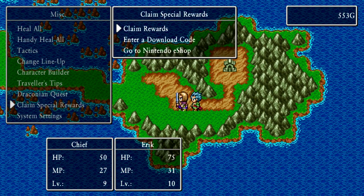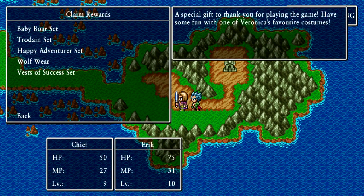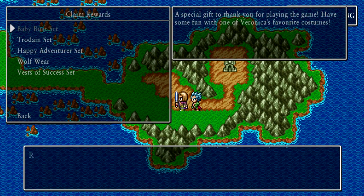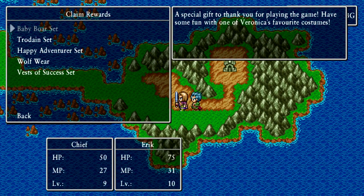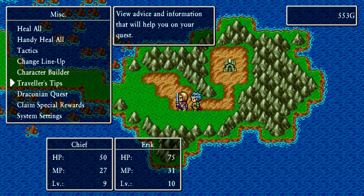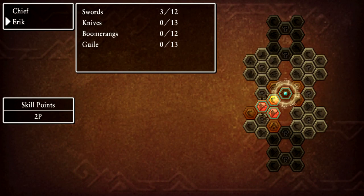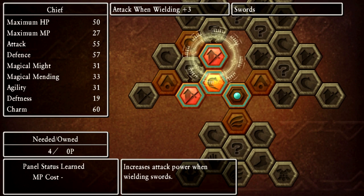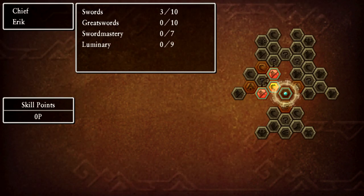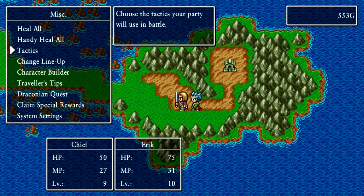There are some special rewards to claim — a baby boar set and Veronica's costume. We'll check out the rest when we go back to 3D mode. The character builder has a similar look in 2D mode, just a little more pixelated. This is like if Dragon Quest XI was made back in the 90s — it's an official 2D demake.